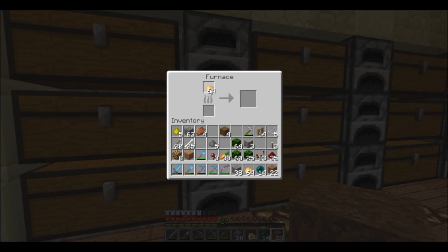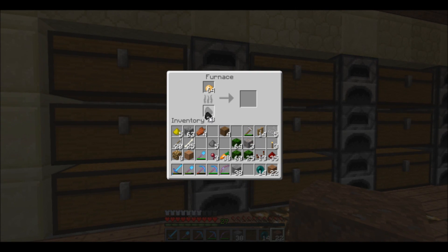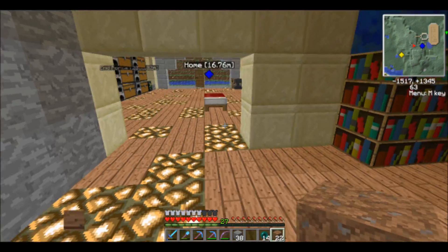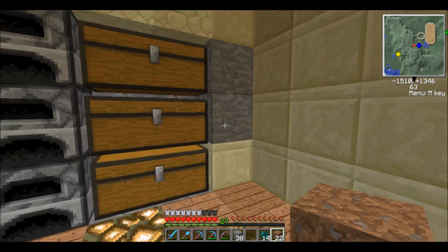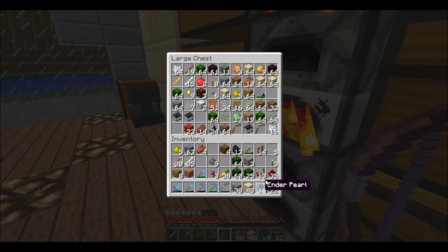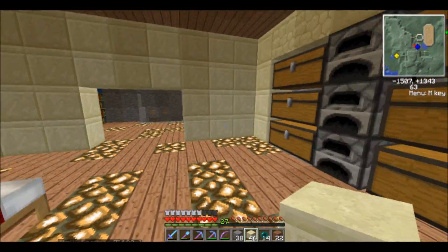We are getting closer to level 30 — closer and closer each day. Today we are going to go caving. I know I've wasted like half the episode just doing stuff, but we are going caving. I hear another zombie — are you serious? Okay, I'm gonna go back and grab my pants because I do need my pants, and we'll just go around this cave area.